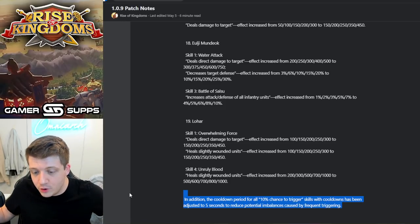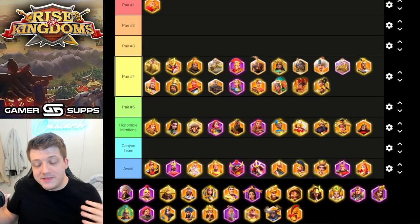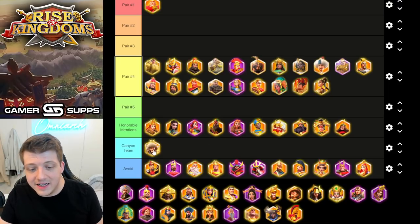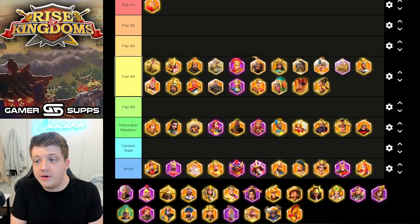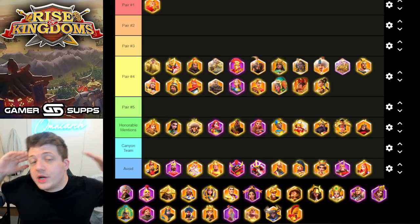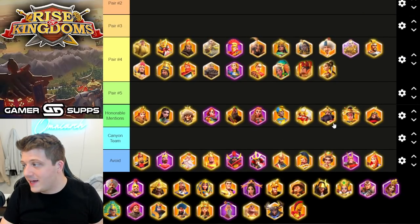I don't know who to trust — VIP support may not have fully understood what I was asking. But I think this could be an opportunity for testing on some of these commanders. Commanders like Artemisia, Attila, Wan You, and Ramses all have skills with probabilities of popping off that may have some sort of restriction or cooldown we're not really considering. This could help us understand why some commanders are better than others. Maybe I'm going crazy — maybe you guys already knew this.